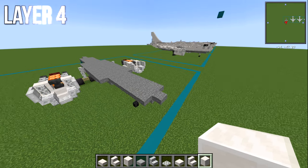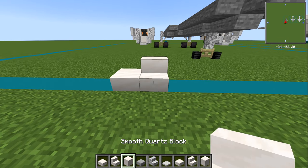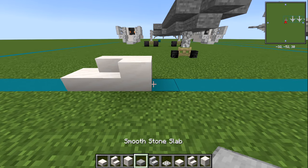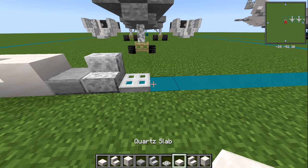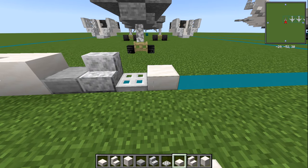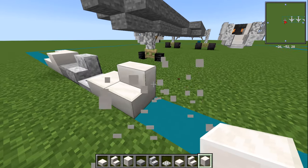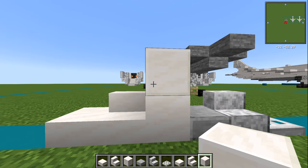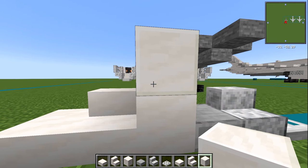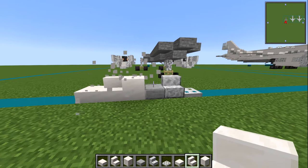Onto layer number four, and we're going to switch back to our white blocks. For that we're going to need: smooth quartz slab, smooth quartz block, smooth stone slab, polished diorite stair, iron trapdoor, quartz slab, quartz stair, and quartz block. The reason being — we're going to use the block version of the smooth one to differentiate between doors. It's the closest thing we've got.